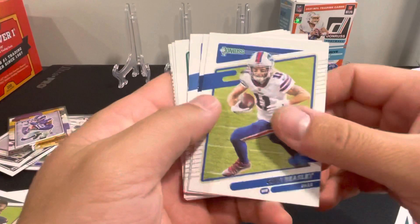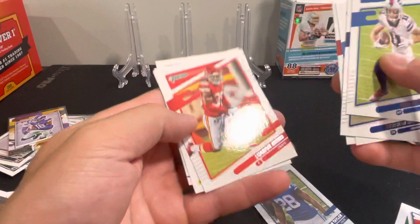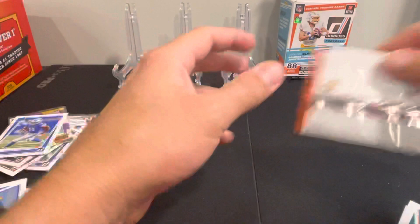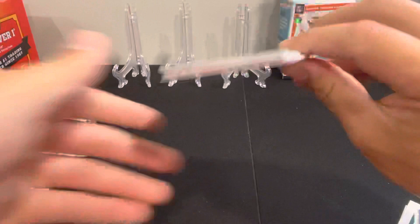Beasley, Gilmore, Williams, Murray, got Jonathan Taylor, Lagerious Sneed, Aaron Donald — another image variation there — and our Raider rookie is Amon-Ra St. Brown. So it looks like the theme here is you get one image variation and one Raider rookie for every pack — that's kind of what I saw on the other ones I watched as well.